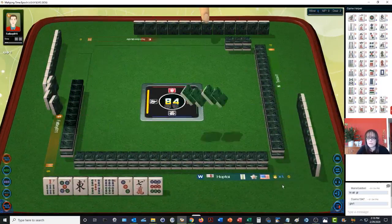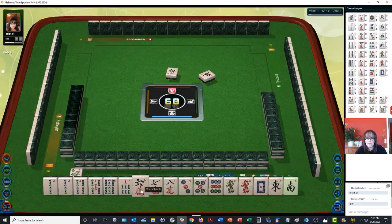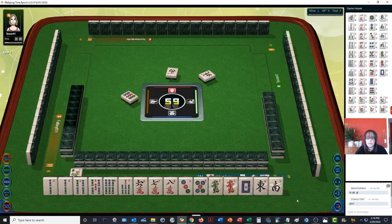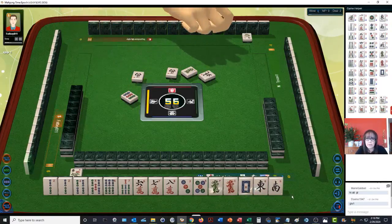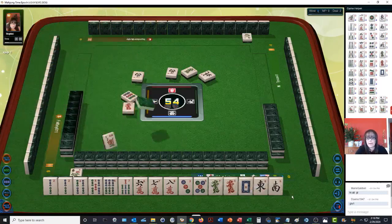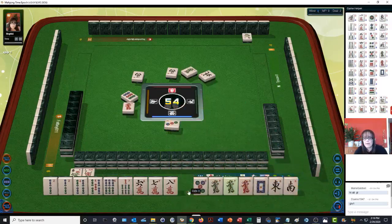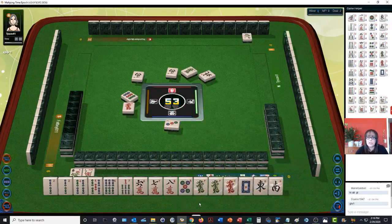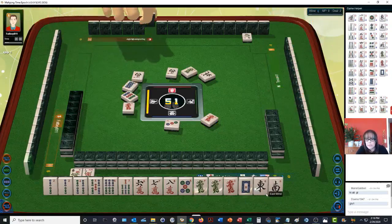Here we go — north wind. We have singles except a pair of two bams. We do have honors: six, seven, eight chow. Let's see if we can play a chicken hand — zero point minimum. Green dragon, west wind. You get two points for winning and a point for your flower, so right now we have three points if we were to win. There could be a pong of dragons. So let's discard three dot — just thinking if we draw well, maybe we could play a half flush.